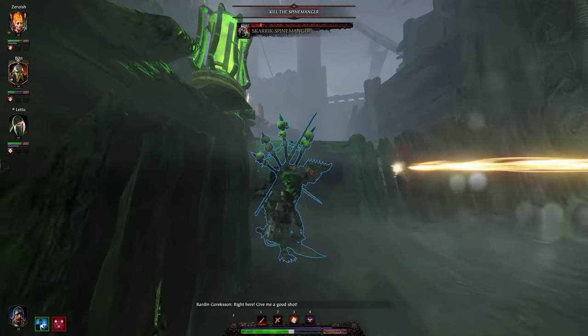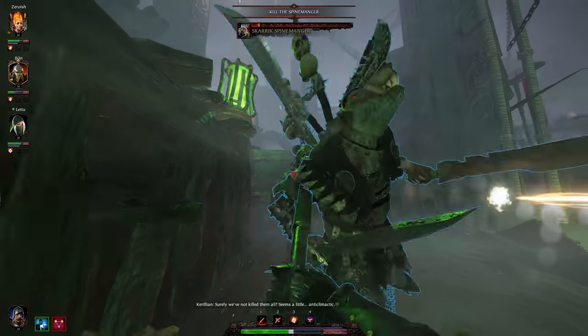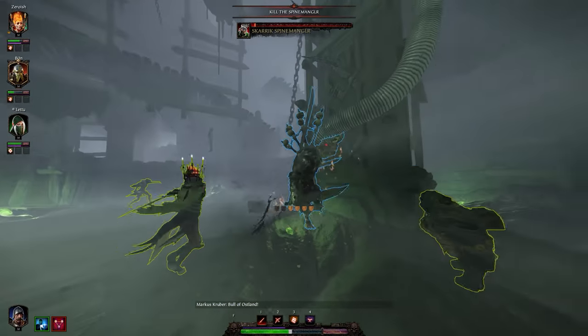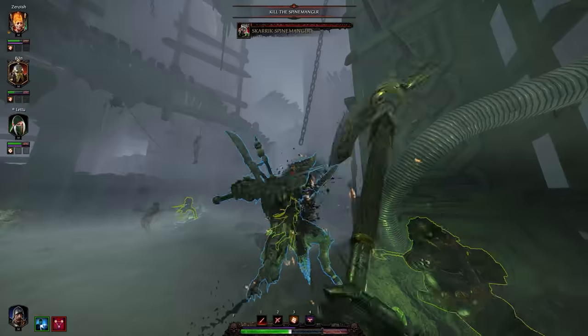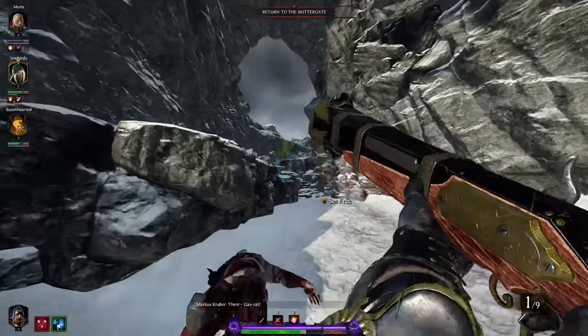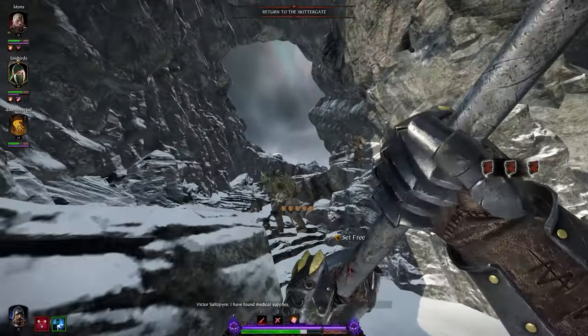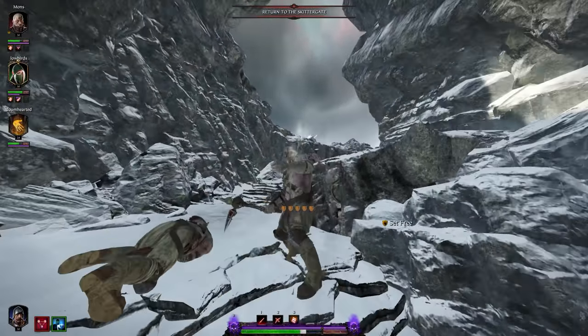Kruber has exclusive access to the Halberd and the Executioner Sword. In general I'd recommend the Halberd over the Executioner Sword, but if you are good enough, both will suit you absolutely fine. These weapons are more complex than most melee weapons in the sense that attack patterns are very important, and if you aren't landing consistent headshots with the Executioner Sword, you will make little progress.